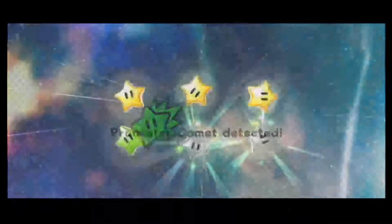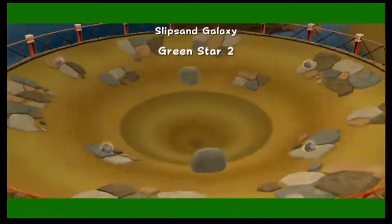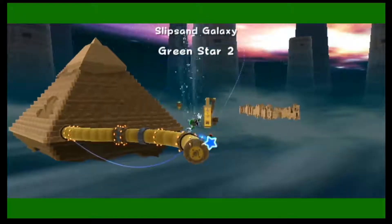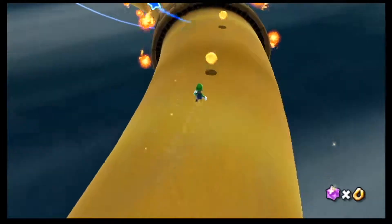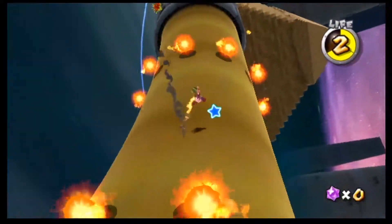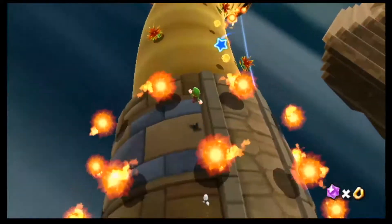I kind of hope I don't have to go back to the beginning area — I don't like that first part with all the fireballs that move around. Of course I do. I will now waste time worrying about whether there's a green star in this area. Oh shit, I got hit by the fireball. That's okay because there are coins and I get some damage invincibility frames.